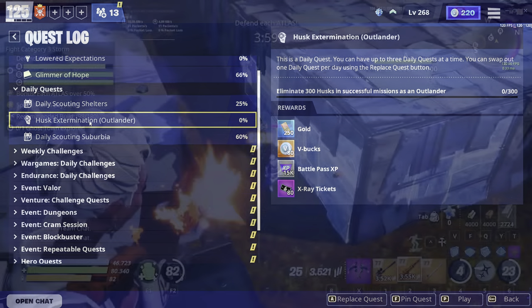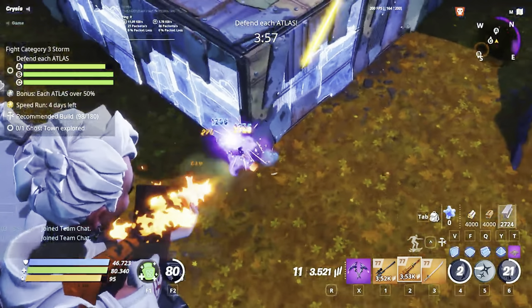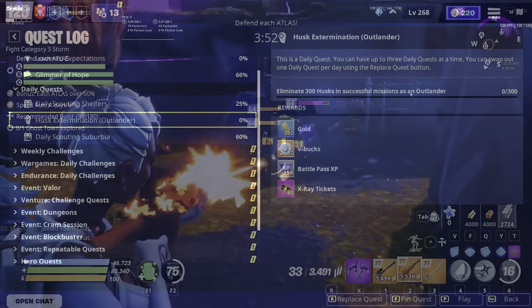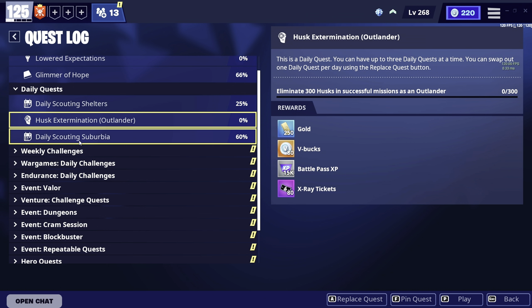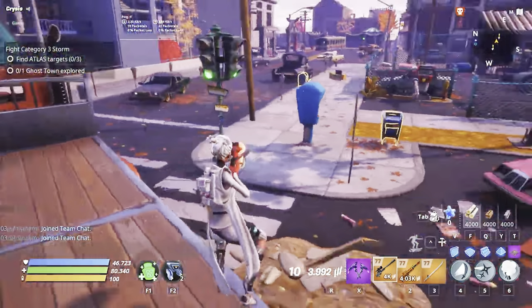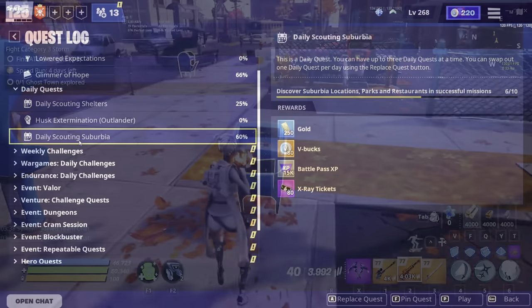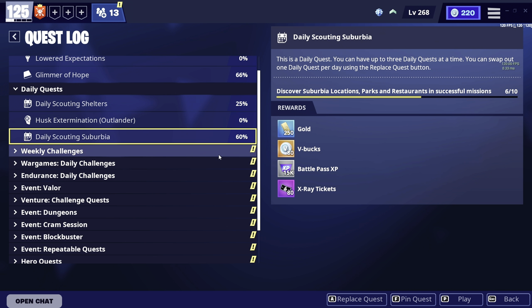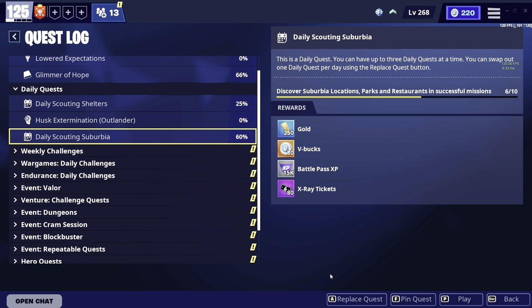Next we've got Husk Extermination — just eliminating Husks in a successful mission as a certain character, which here will be an Outlander. And then we have Daily Scouting Suburbia — discovering suburbia locations, parks, and restaurants. As you can see, each of these give around 80 V-Bucks per. However, sometimes it can also be a lot more. So if you want a chance of getting 120 V-Bucks, you can just replace the quest right here.